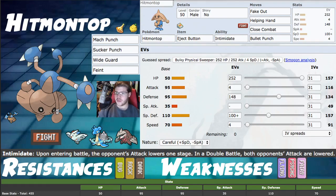Fake Out and Helping Hand are our priority support moves — we can Intimidate, guarantee an action, then get hit by Eject Button and switch out. Fake Out is a really good option, and Helping Hand is very good as well. Close Combat is just our highest damage physical STAB move. We get Super Power too, but I like the trade-off of Close Combat more — lowering our defenses instead of our Attack. This Pokemon is really bulky and even after a Close Combat you can live a lot of attacks, especially neutral damage attacks.